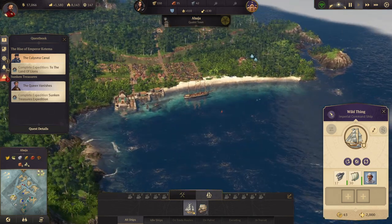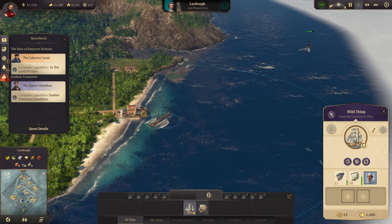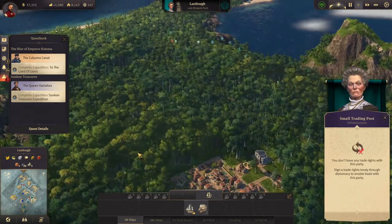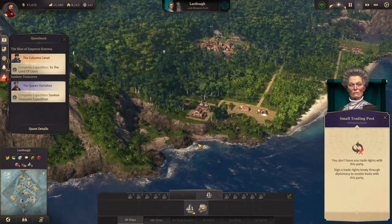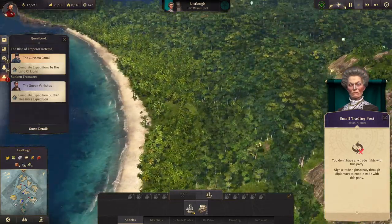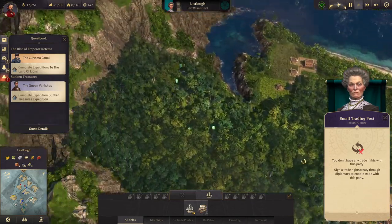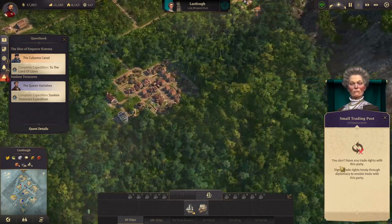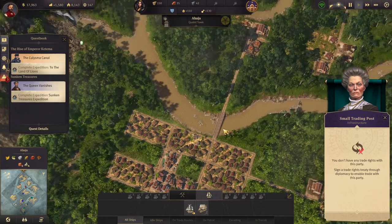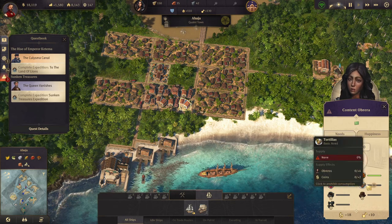Let's send you over here — we're going to have to send some ships to the New World. This is a pretty nice island, no rivers — damn, this is a nice island, wish I'd gotten that. Oh well. How are we doing here? So we need tortillas and we need a church.